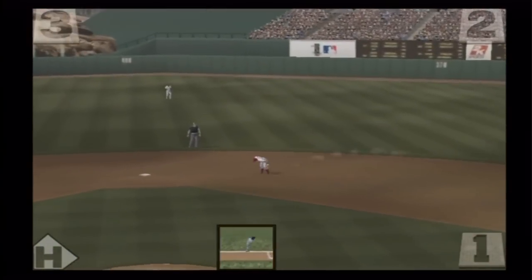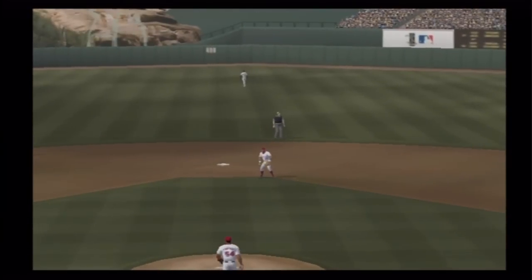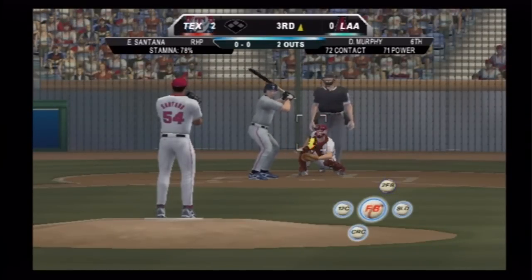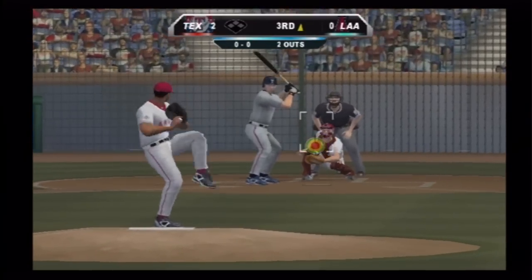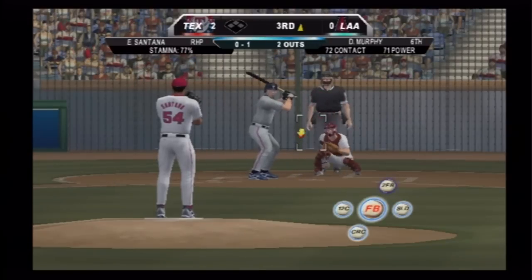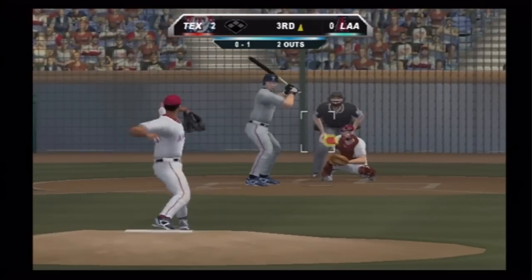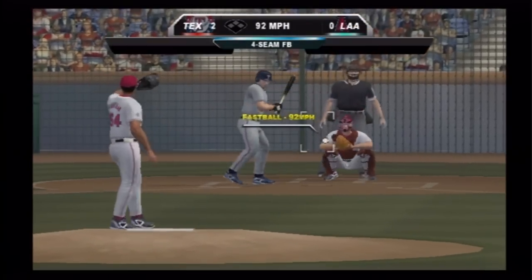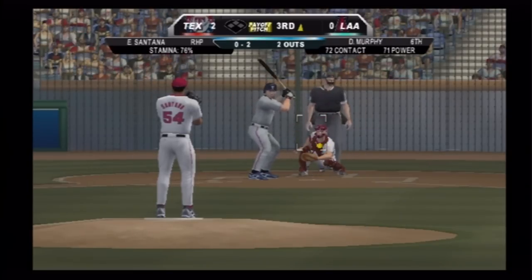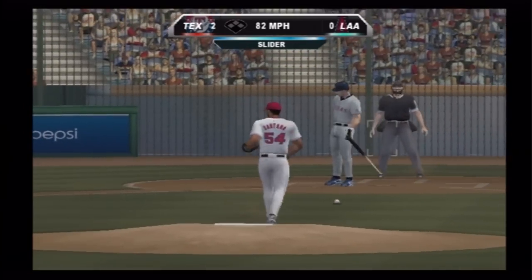On the ground to second — Kendrick throws to first, he's retired, that's two down at the plate. A well-hit ball, the second baseman more easily takes care of it and throws it over. First pitch is at the knees for a called strike. Waves off that fastball, now a slider — swung on and missed, strike him out.